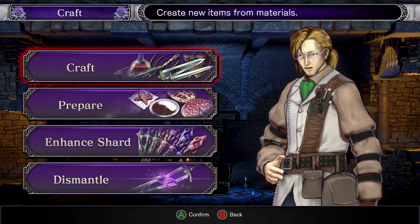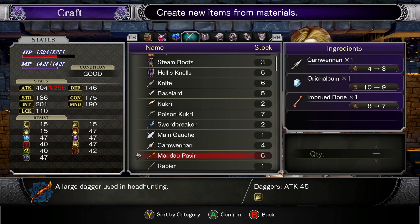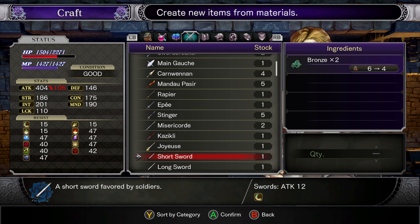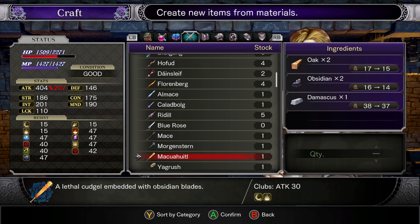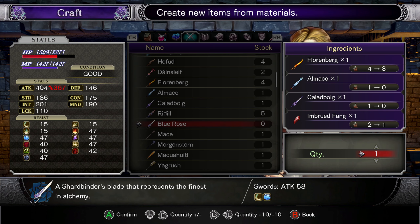Alright, now we should probably have the stuff to craft whatever we're missing. So if I have zero of it, we probably don't have it. Blue Rose needed the Imbrood Fang, so I did not have that.